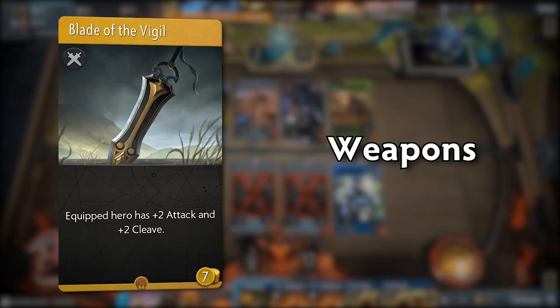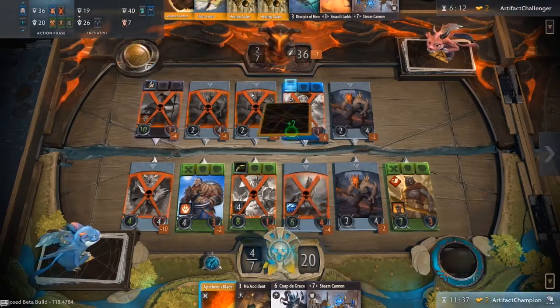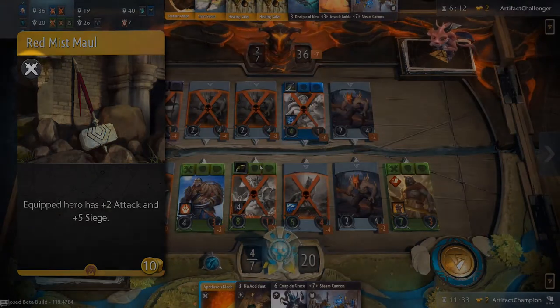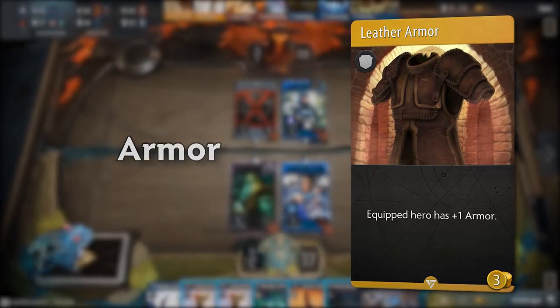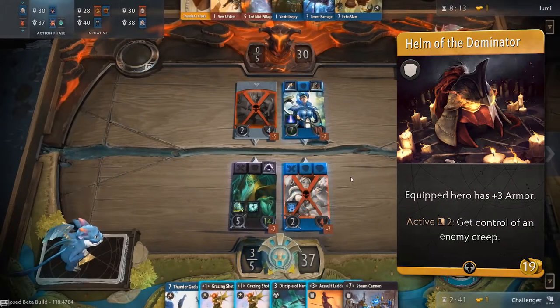Weapon slot items improve offensive capabilities, usually by increasing damage output; however, some weapons also provide other bonuses and utility. A weapon item is represented by a double sword icon. Armor slot items, on the other hand, improve the survivability of your heroes, usually by increasing the hero's armor or debuffing the hero's attackers. It is represented by a shield icon.